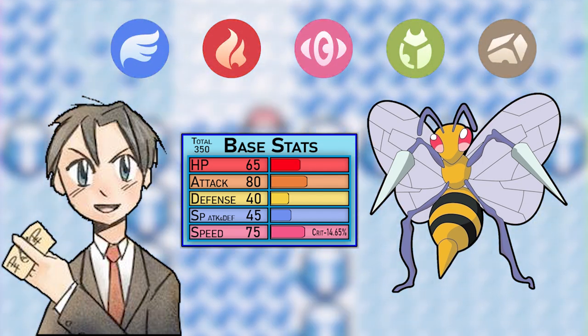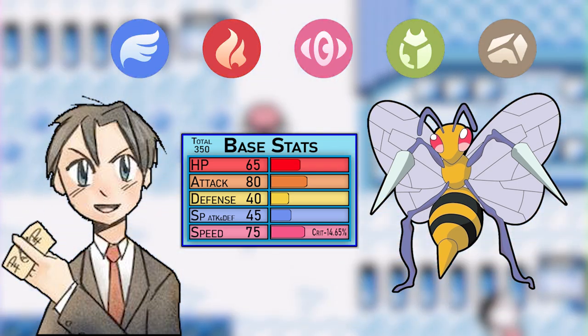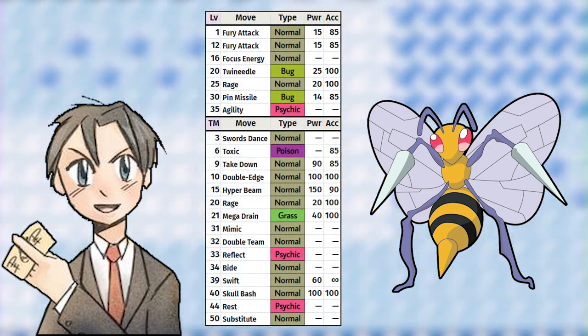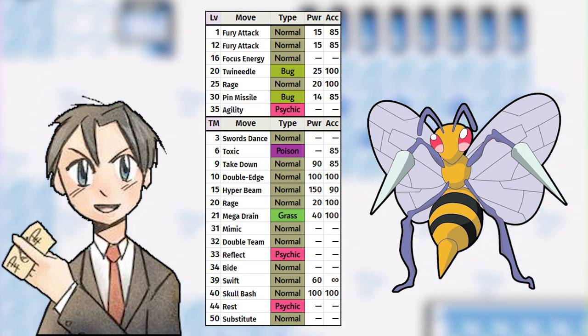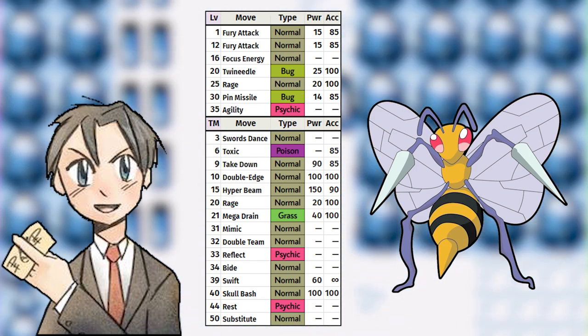Beedrill doesn't get a lot of love, but its stats are actually quite good. 80 attack at 75 speed means I'll get to go first quite often and hit hard, giving me the chance to one-shot a lot. The learn set is quite strong too, as Beedrill gets the best bug move in the game in Twin Needle, and it's the only one that learns it. Beedrill also benefits quite a lot from Swords Dance, so the world opens up as soon as we get past Rock Tunnel.